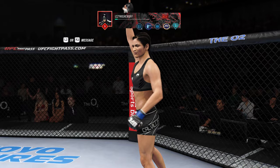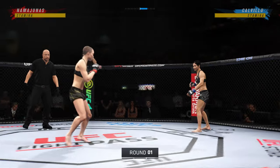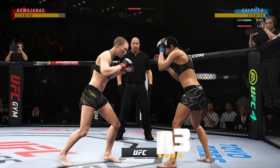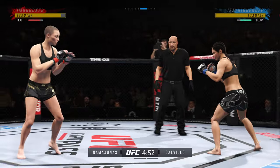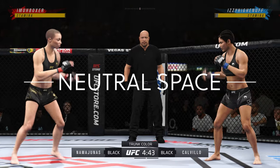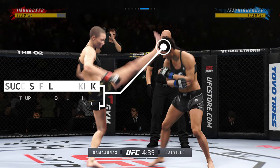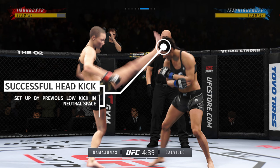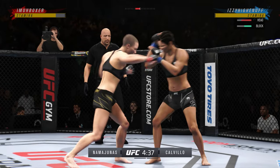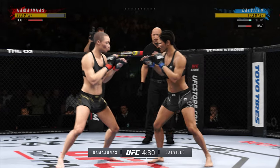Facing off against a very tough opponent. Coming out as Rose Namajunas — 93 kick power with four stars there. One thing I want to talk about first: this neutral space. You want to be able to control this and be effective high and low. I went low first and set that up with my previous kick, then I went high. That neutral space is somewhere where you still want to be dangerous and create a 50-50 scenario — if they go high you go low and vice versa.